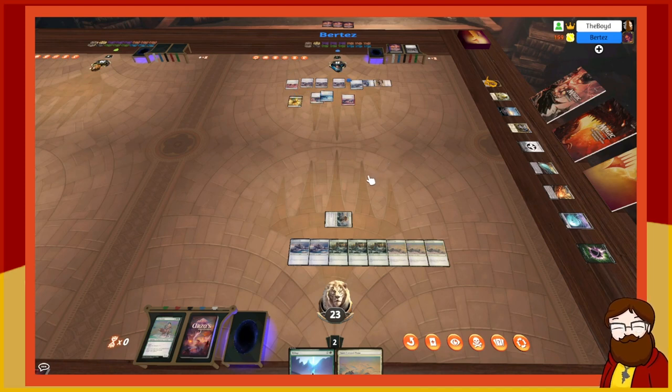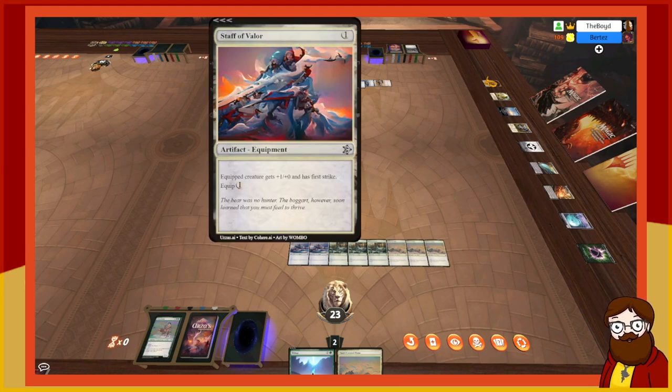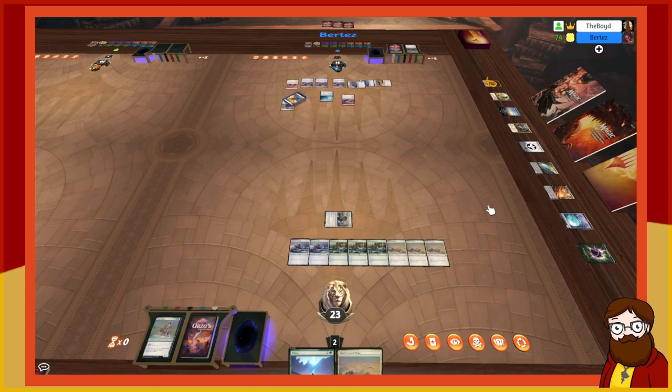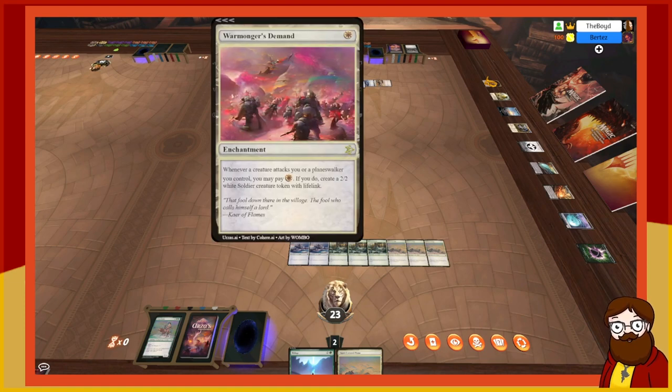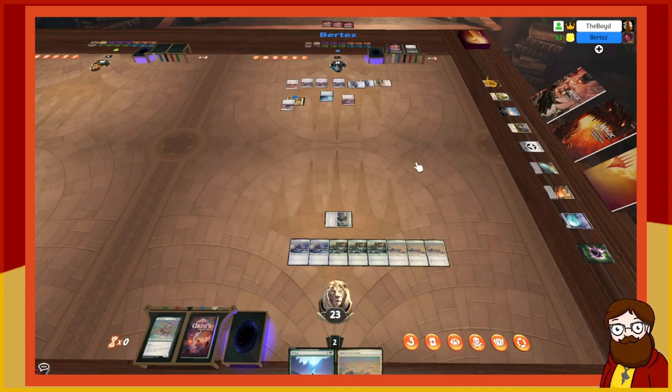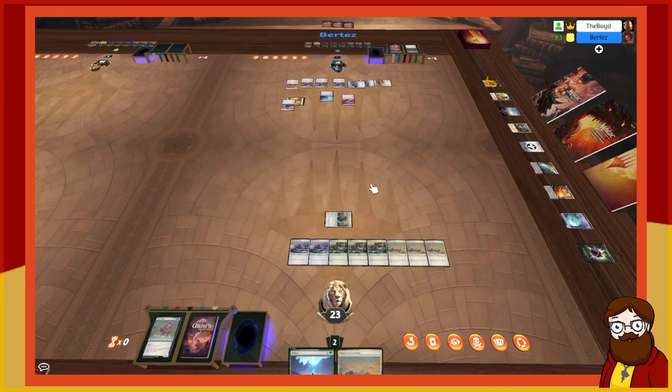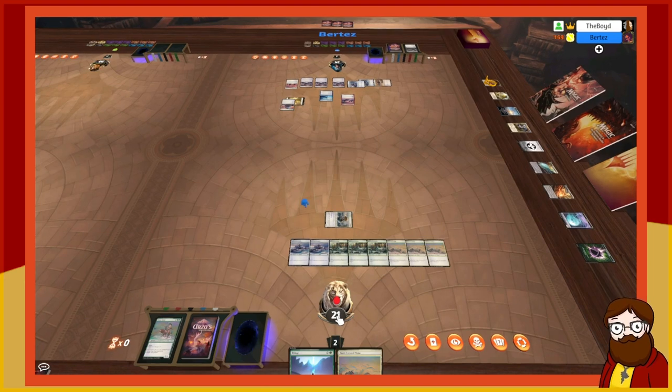I spend one mana to move the Staff of Valor onto the Moonlit Butcher — now a 3/2 with first strike. I attack with it. Warmonger's Demand triggers to make a 2/2 white soldier token. You have no responses. That's 24... or three damage total. That's my turn.